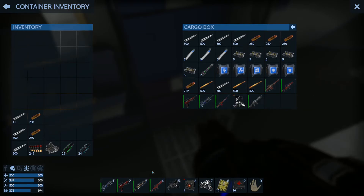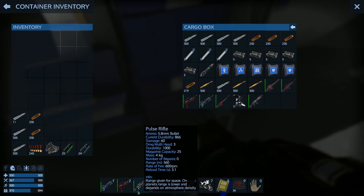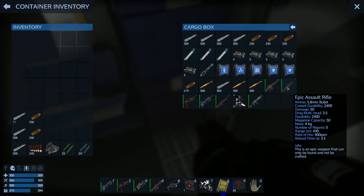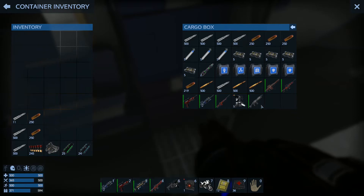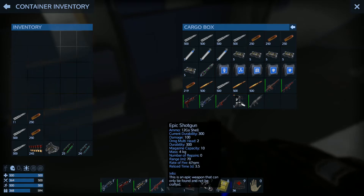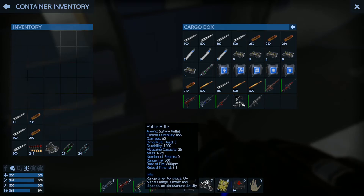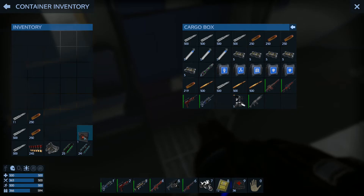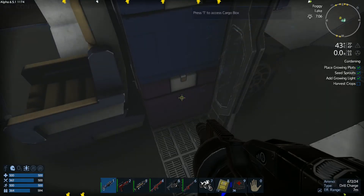We have the assault rifle, but believe it or not, I actually like the pulse rifle better. The pulse rifle has a 360 range at 60 damage, versus the assault rifle's 430 range at 50 damage. The assault rifle has the better range, and it's a faster-firing weapon, but I like the damage of the pulse rifle. With the additional range and a 3.5 multiplier, it's probably going to be close in total damage output.